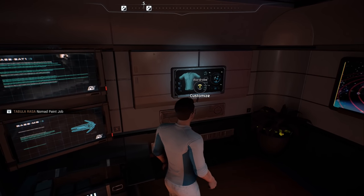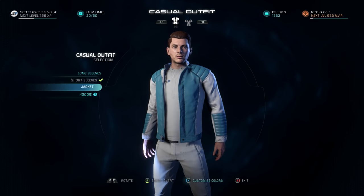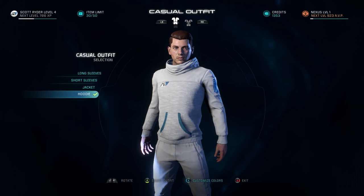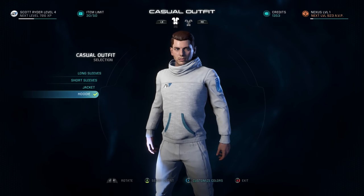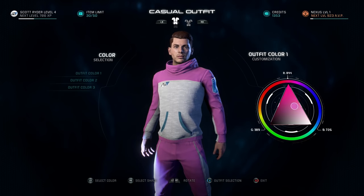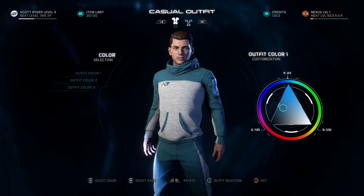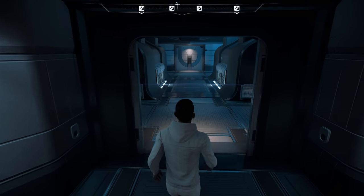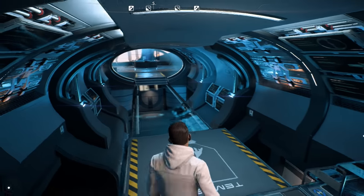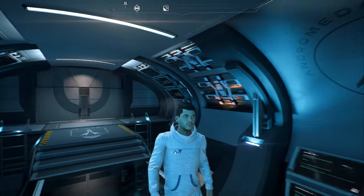First we're looking at the Pathfinder casual outfit. You'll need to redeem your special items, then go over to the wardrobe terminal on the Tempest in the Pathfinder's quarters. At the bottom is the hoodie. What's cool is you get to customize all the colors. This is what you'll wear aboard the Tempest, the Nexus, and the Archimedes — anywhere that's a casual location. It's a standard hoodie with a patch on the side and the logo, a nice little cosmetic item.